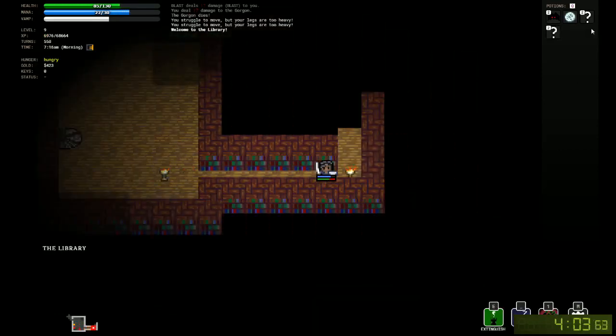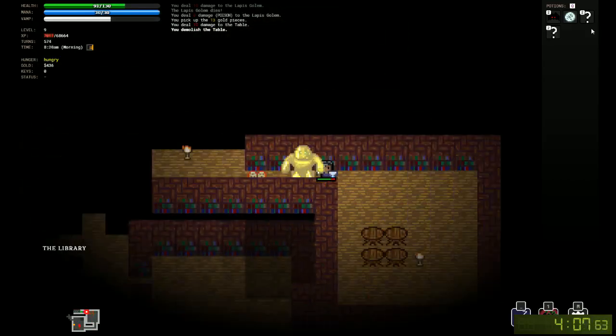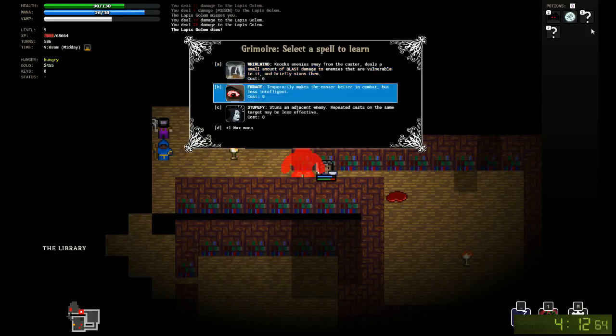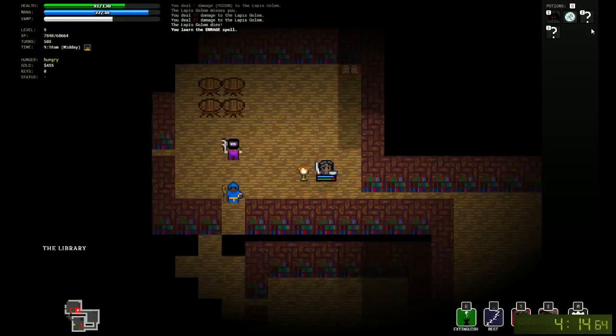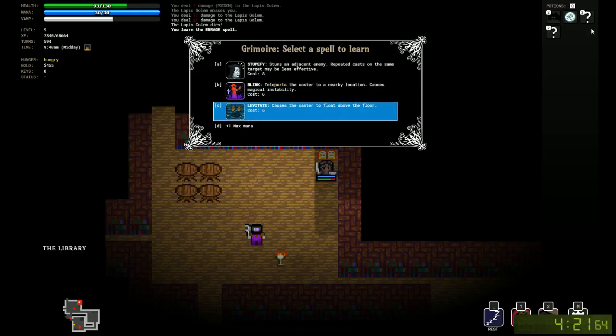Off to the library, trying to hunt down the princess. Pretty good pace so far, very good pace. Bashing through some golems, picking up Enrage — pretty nice. We have the choice of Blink or Levitate, and we'll grab Blink.